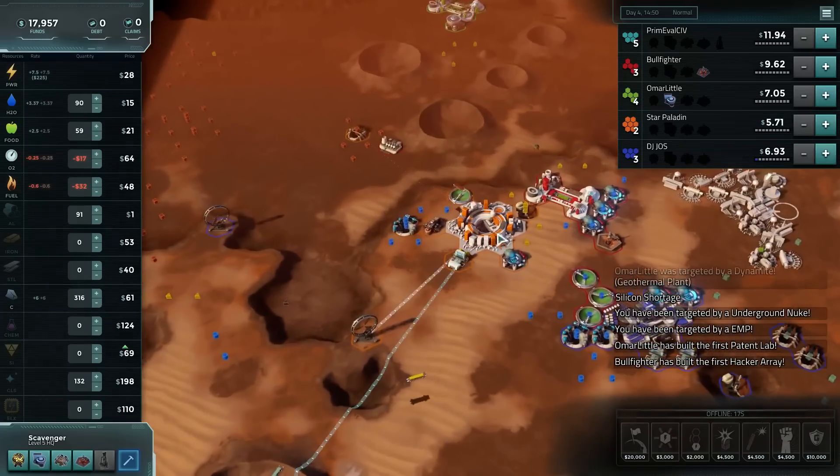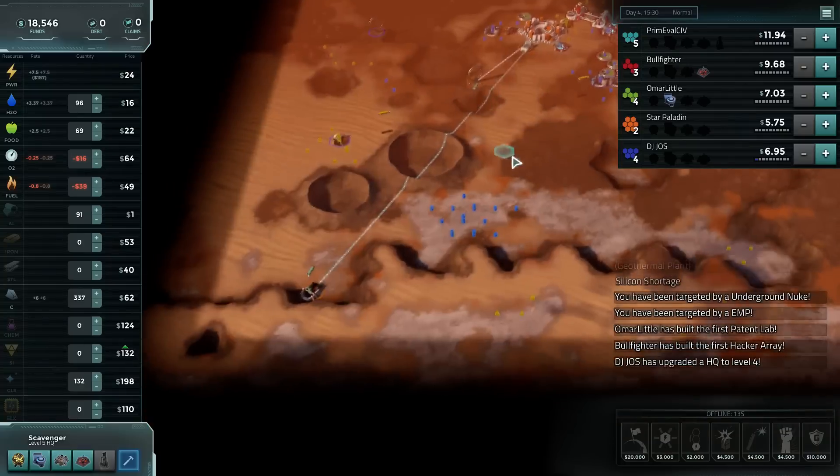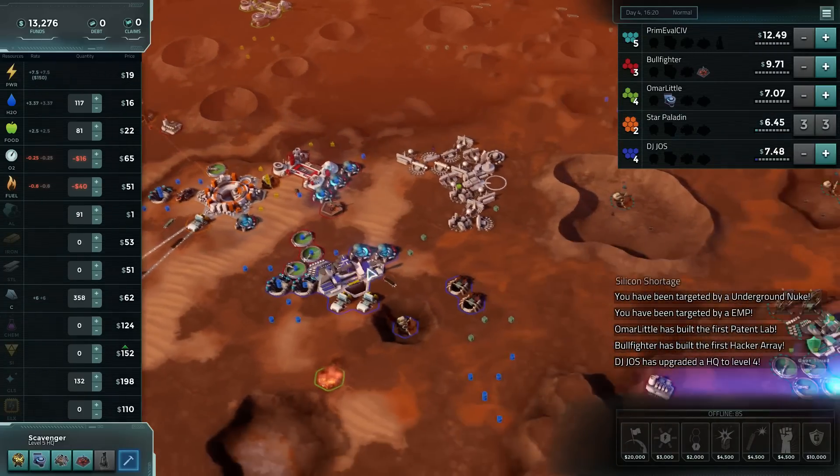We'll probably want to buy up Star Paladin — he looks nice and cheap, although his tiles aren't exactly concentrated. Well, I guess since he's got so few tiles, that'll be fine too.